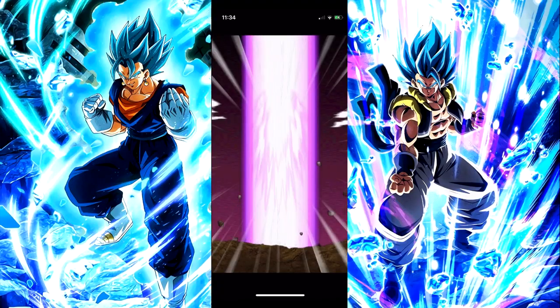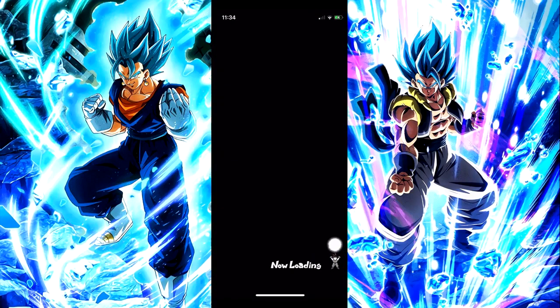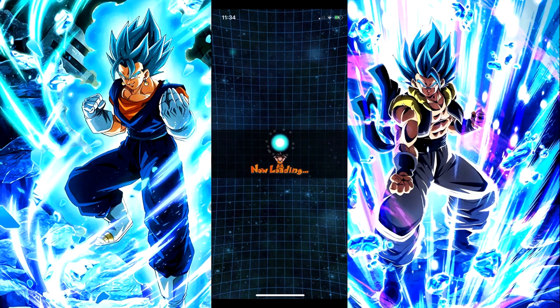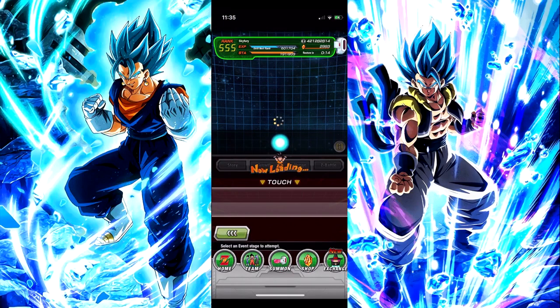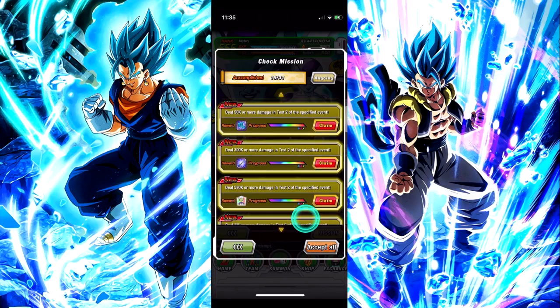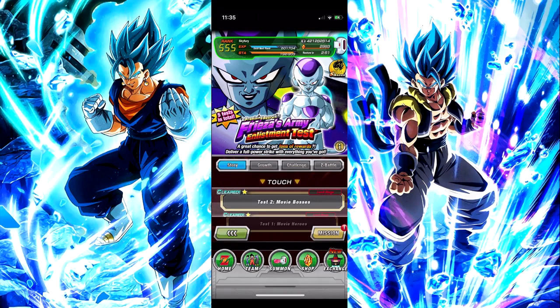So that is how you do it. I'm probably not even going to edit this — I'll just leave everything in as I did it. I'm going to go over it and make sure I'm not yelling at the game. That is essentially how you do the Movie Bosses level of the Freezer's Army Enlistment Test. All of the missions are done. That is how you do this second stage — it's just persistence. You just be persistent enough and you'll eventually get a good rotation and the orbs that you need to get it done.